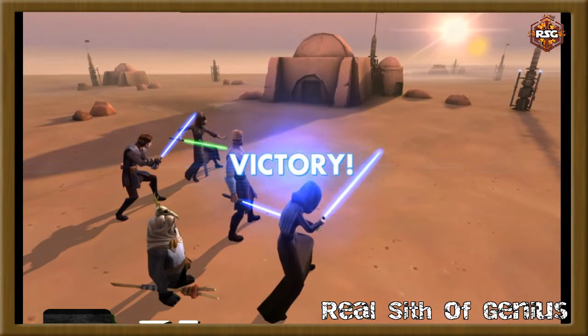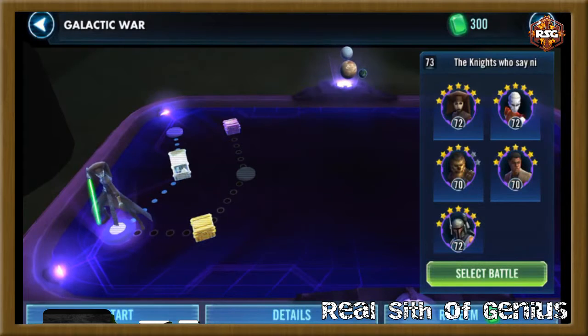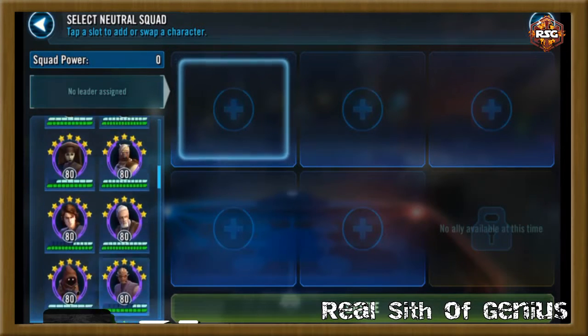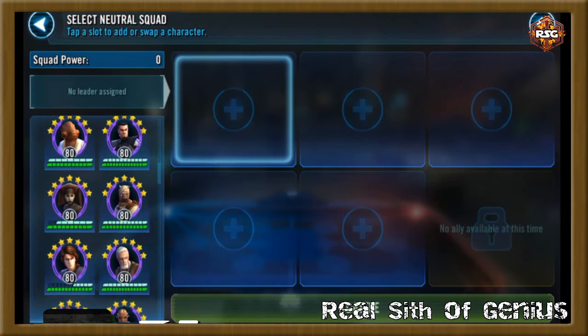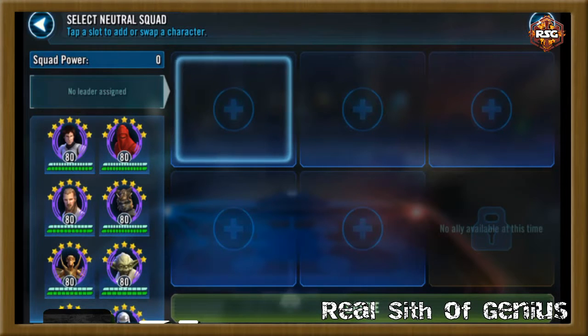That was my first node. Most characters now have pretty much full turn meter — Ima-Gun Di and Jedi Knight Anakin are a little low, but that's not a big deal. One thing to remember: sometimes if a character is still full health it's hard to recognize whether you used them. You might want to start tracking which characters you've used in each node. Characters I tend to use more often that I know I'll use later include Stormtrooper Han — you want to try and save taunters.